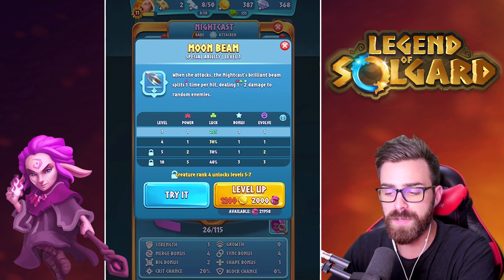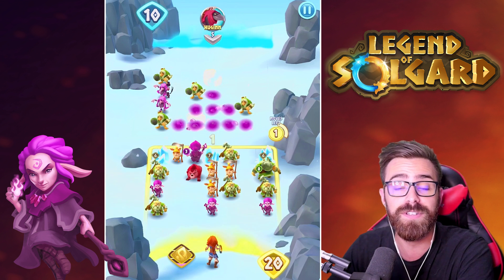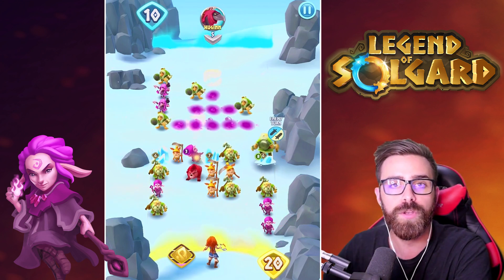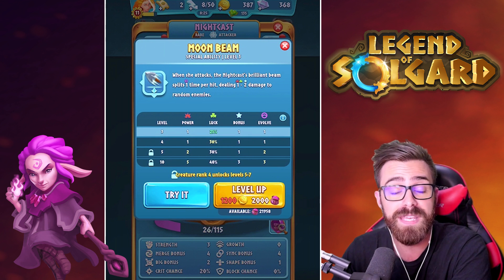Her first ability is Moonbeam. When she attacks, Nightcast's brilliant beam splits one time per hit, dealing 1 to 2 damage to random enemies. Picture a lightning bolt that's jumping all over your opponent's field — that's essentially what Moonbeam is, except it's a beam from the moon, not a lightning bolt.